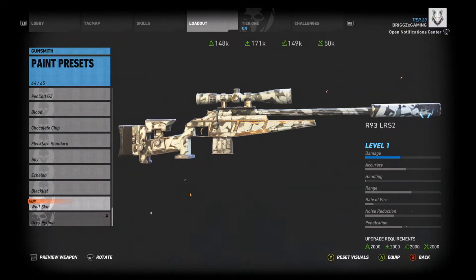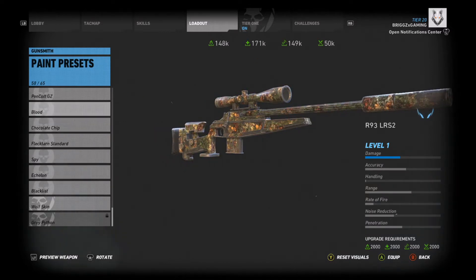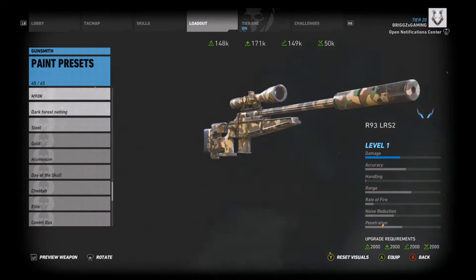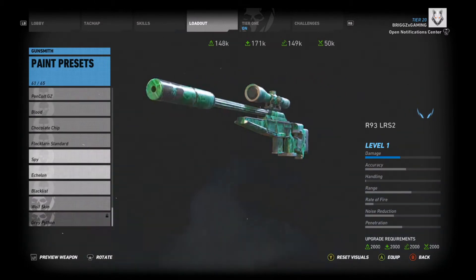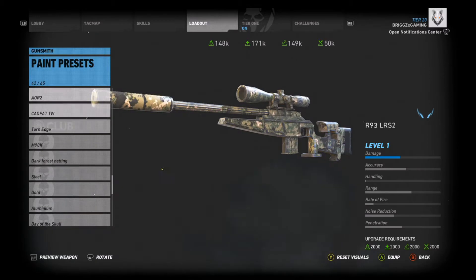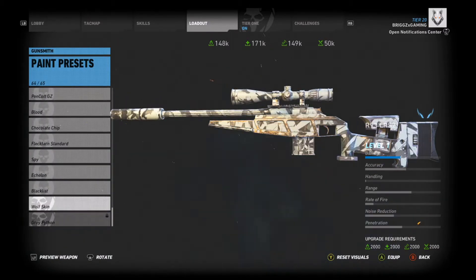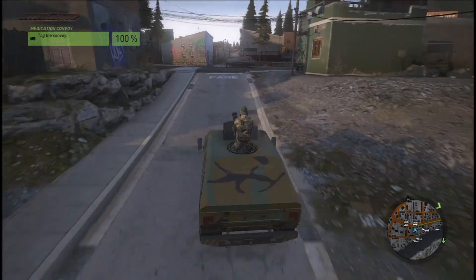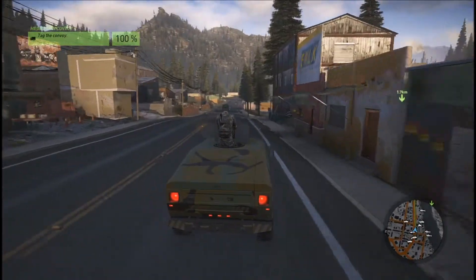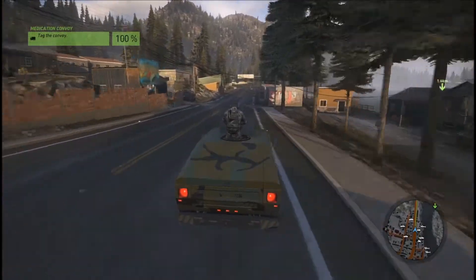What's going on YouTube, Briggs Gaming back with another weapon review for Ghost Recon Wildlands. This time I am bringing you the R93 LRS 2, or in the real world it's actually called the Blaser R93 LRS 2 Tactical. It's a pretty cool gun. I never really used it very much because I used the MSR and stuff like that, because I thought that was probably the best rifle out there, and a lot of people think the MSR is probably close to being the best rifle.